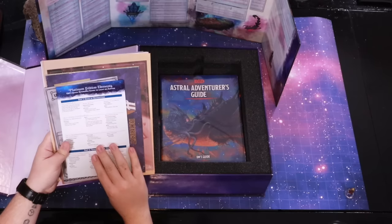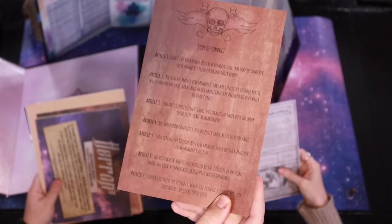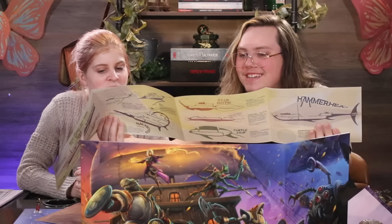This is a cool little handout — platinum edition elements. It's a little reference guide for what's in here. Visitors to the rock of brawl. You will be jettisoned. It's a really cool code of conduct — like an advertisement. Honest Heron salvage ships, it's like a pamphlet. There are coupons on the back. Coupons! Oh my gosh. So good.